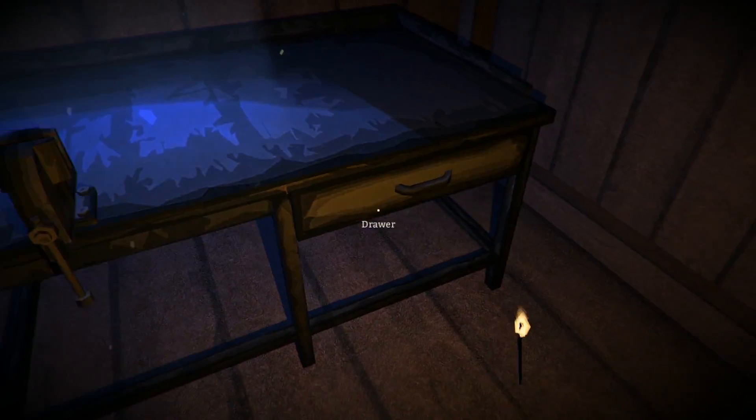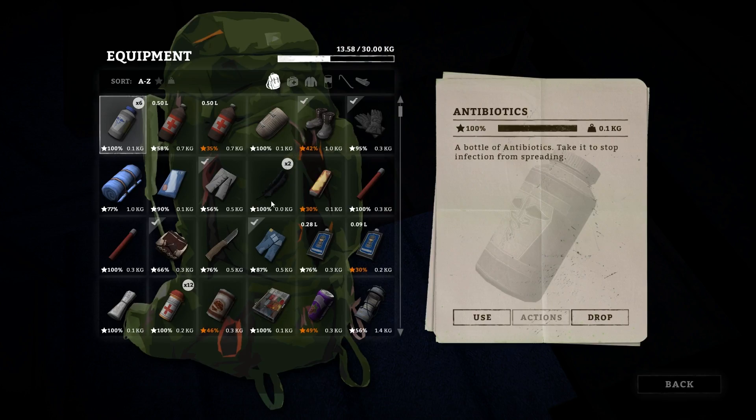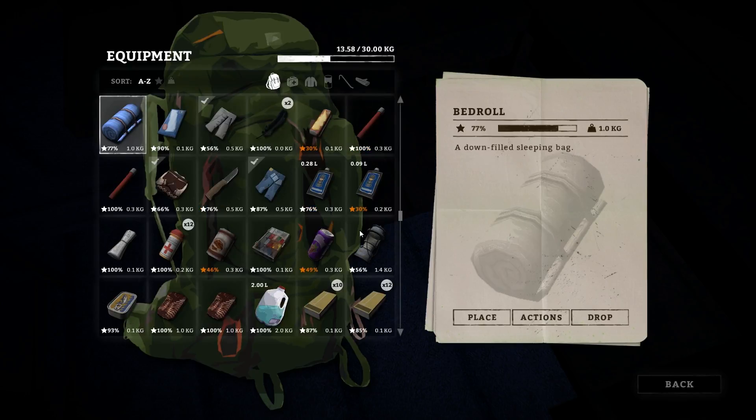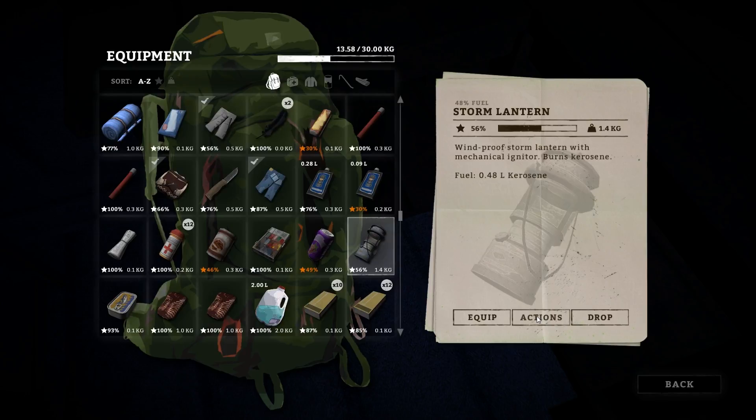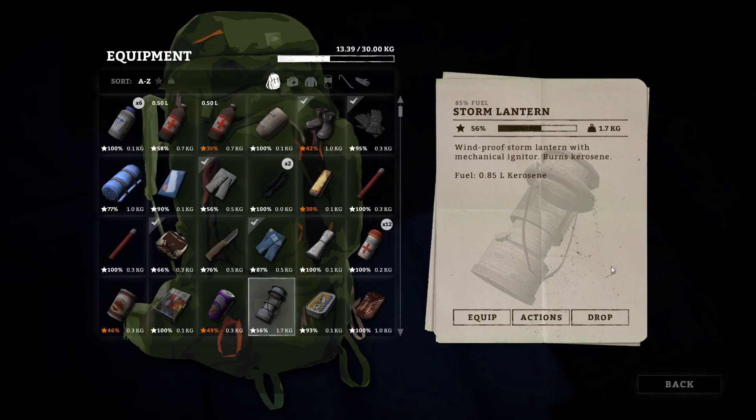Maybe you can see a little better with the match. We've got a workbench in here, which is really nice — it can help us craft some stuff later in the game. We've got some lantern fuel, and there's a lantern. Let's get the other fuel — we should be able to now use the lantern. Hopefully you guys can see a little better while we look around. We'll go ahead and fill it up and equip it.